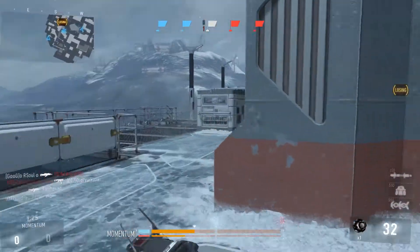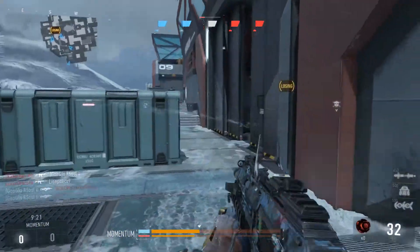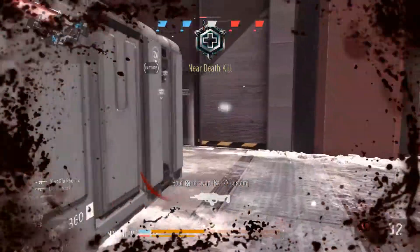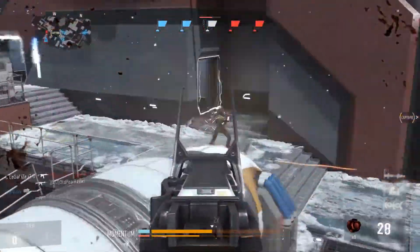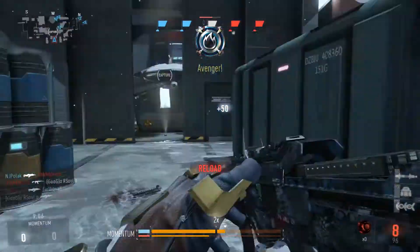It seems really easy when you look at it, but it really isn't, because the entire team should be going for the flag. If you have teammates that don't play the objective and don't go for the flag, you're most likely not going to win. But if you do have friends actually playing the objective, there are a lot of strategies you can use to conquer this game mode.